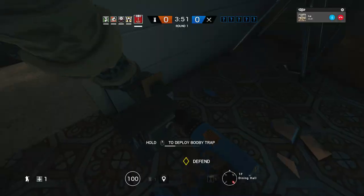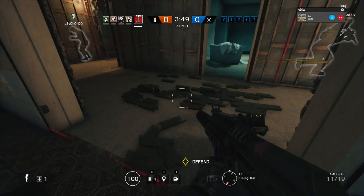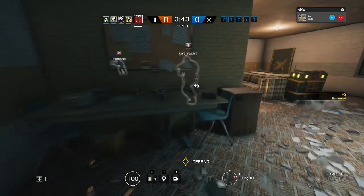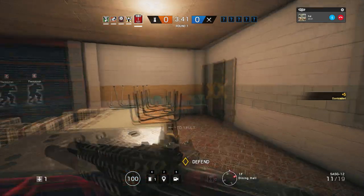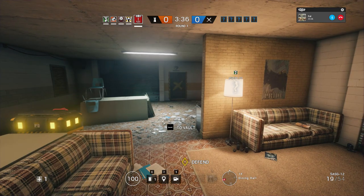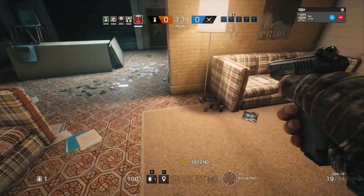As for Kapkan, place your traps on doors and nowhere else. Window traps are not only incredibly obvious but also somewhat useless. Place the traps towards the bottom of the door — it's a trip wire, meaning it's at foot level and is not meant to be seen. When it's not seen, it actually works pretty well.